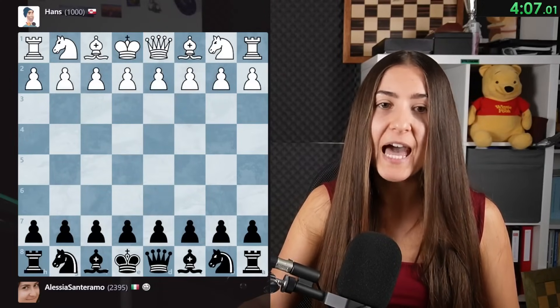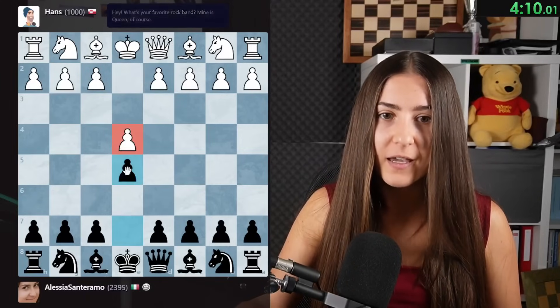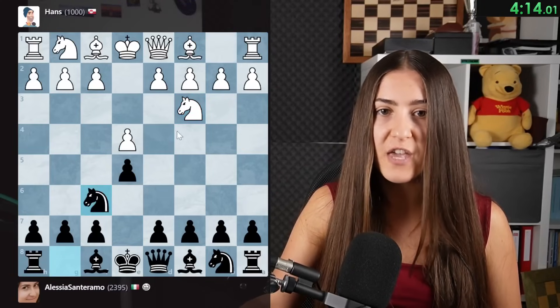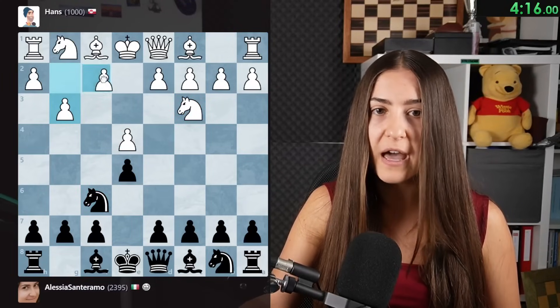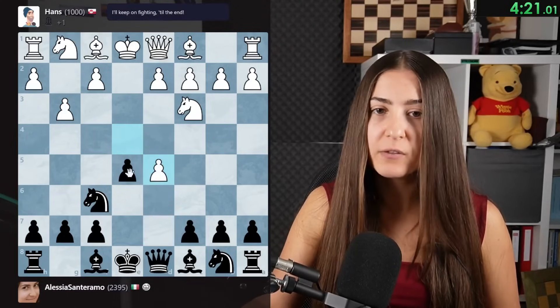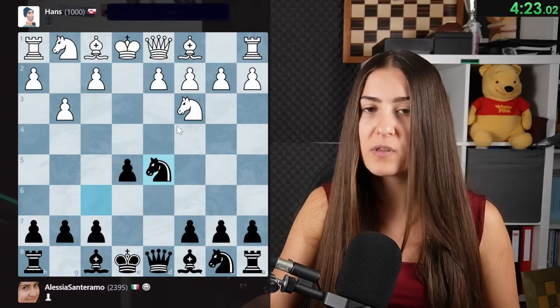Next bot is Hans Niemann. We go with e4, e5 - another 1000-rated player and he's playing the Vienna system. Will he go on with the move f4? Not really. So every time you have the opportunity, go for the center, pushing two pawns. Now we take back with the knight. And if the knight takes, we take back with the queen.